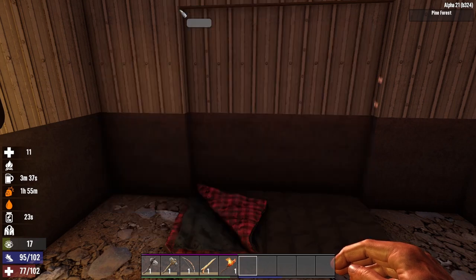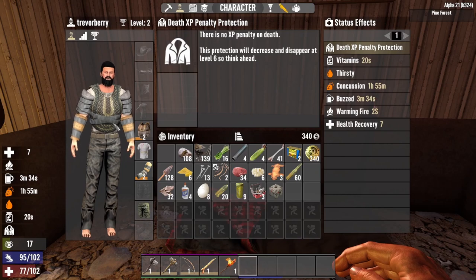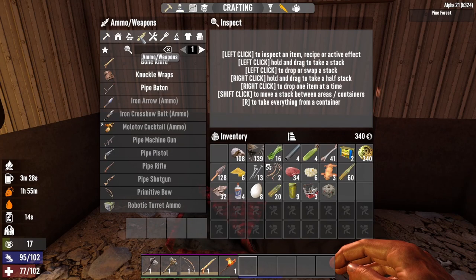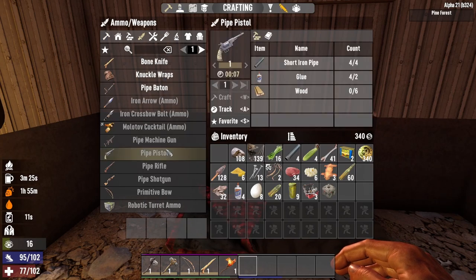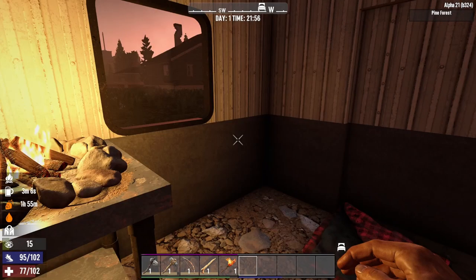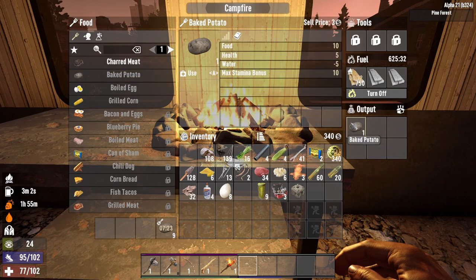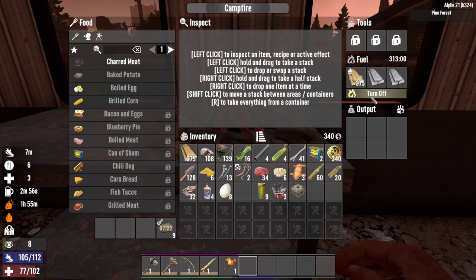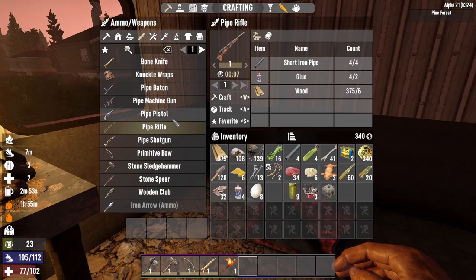Can I make a pipe weapon yet? I look rough — I'm not wearing shoes, I'm like John McClane except I'm not cool at all. I don't like the pipe baton. Let's just make a pipe rifle — wait until the baked potatoes are done, we'll get our wood back. I'll do a pipe pistol too — I found a little bit of nine millimeter ammo so we'll put that to use. Night is coming. Let's make some pipe weapons — we're gonna make a pipe rifle.